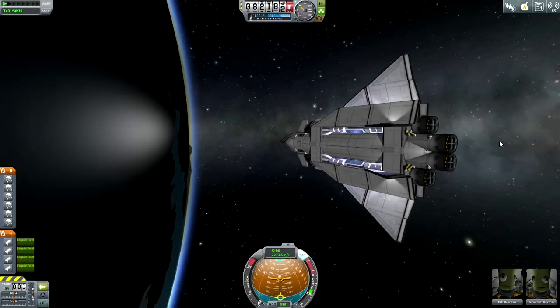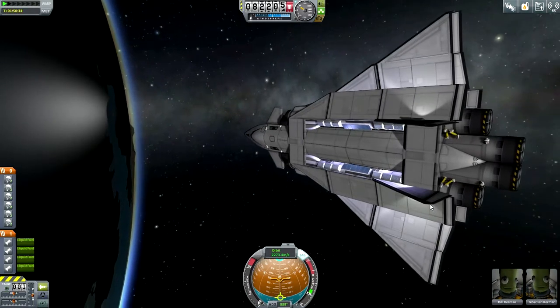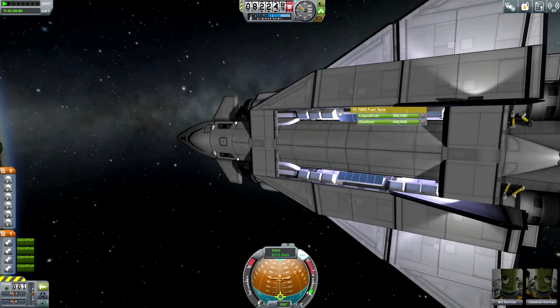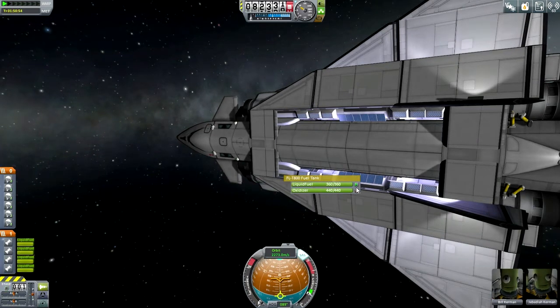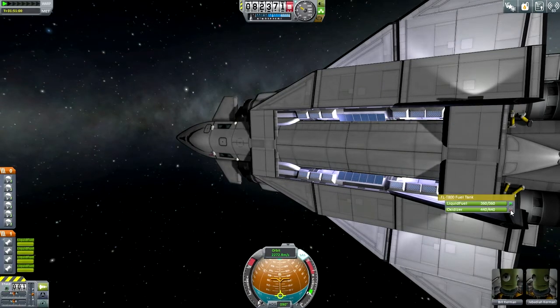Hello everyone, and welcome back to my Hard Time series in Kerbal Space Program 0.25. In the previous episode, we brought the Derek Shuttle up fully fueled. It looks empty right now, but that is because I haven't unlocked the fuel here — it had all its fuel preserved. I haven't got many scientific instruments on this thing, so the question is: what should I do with it?